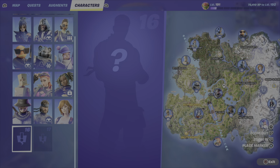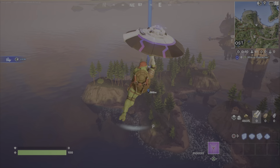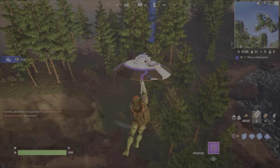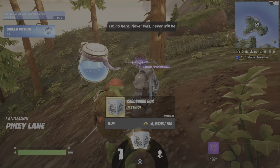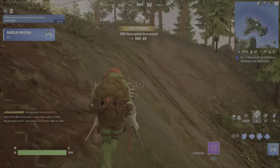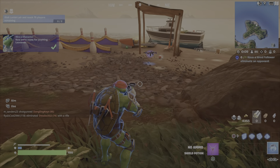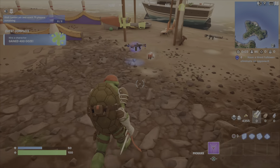Now we're going to go and hire a character. I'm going to hire Snake because he has the ping — he marks items, goodies, and people for you. Hire an AI or NPC player, whatever you want to refer to him as. Got that challenge done, super easy. Just got my 400 ooze points.